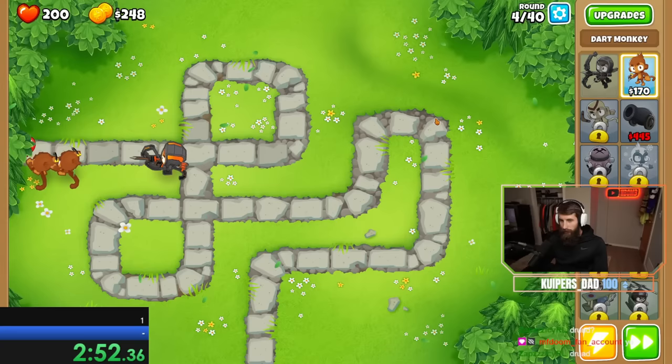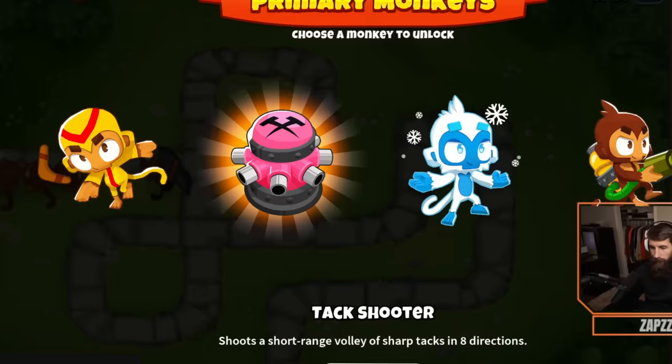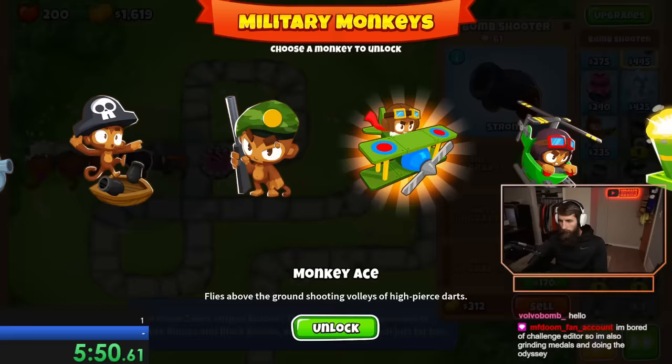This worked very well with only a few bloons making it to Quincy. Things were going great, but then we started unlocking towers and I was not prepared to pick them quickly. I panicked and chose the tack shooter, then ice, boomerang, and glue. On the fly, I started placing down towers that I wanted experience on, while also trying to pop the bloons as fast as possible. Luckily, we got the sniper next, and this was a huge help to popping the weak bloons right away even with unupgraded towers.